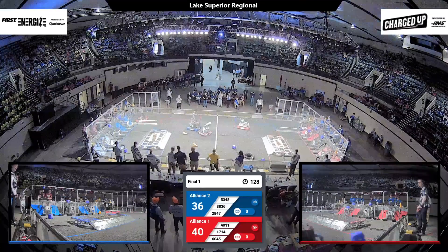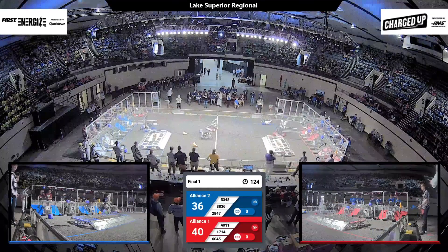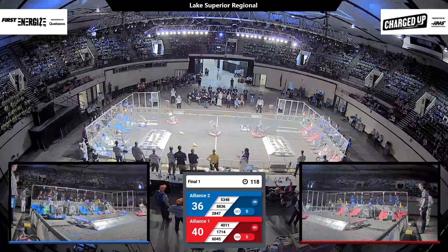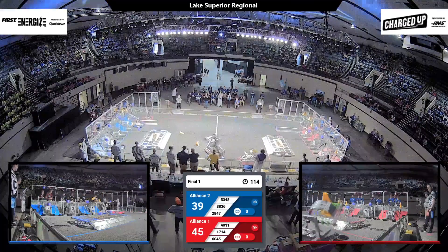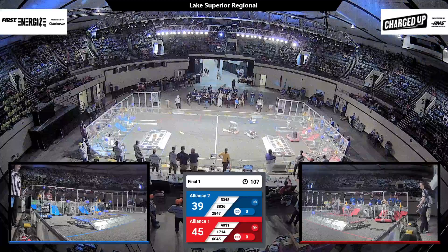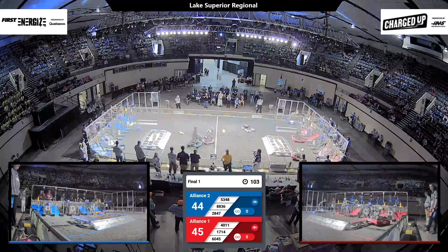Blue Alliance also picked up a few pieces in that autonomous period. 60-45 running across the field as usual. They've got a cone with them and they're going to score it over on the Blue Alliance side. We've got Charger Robotics, 53-48, able to score a cube onto that mid-node. Remember folks, those community zones — the taped zones near the scoring grid — are protected zones. The enemy Alliance cannot enter them.